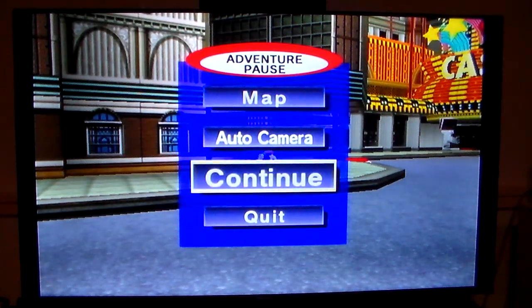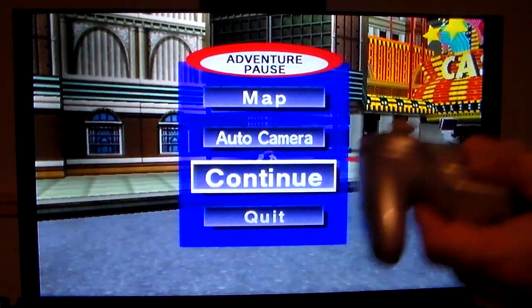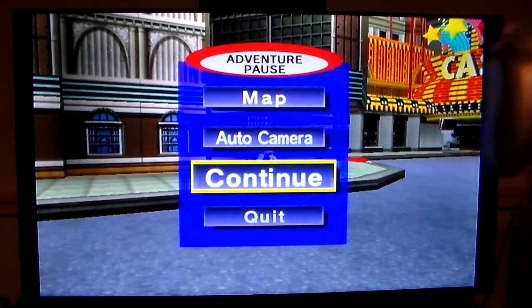Even though I wasn't supposed to get this controller, I knew what I was doing. I swapped the left stick, but for whatever reason my character kept flying around and moving like they weren't supposed to. They were running all over the place. But then all of a sudden, I just plugged it in recently and the strangest thing happened.